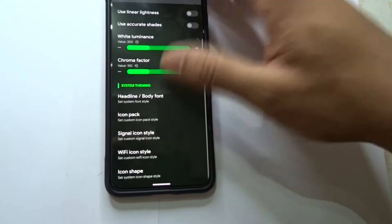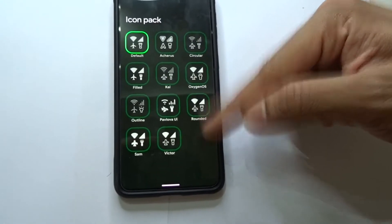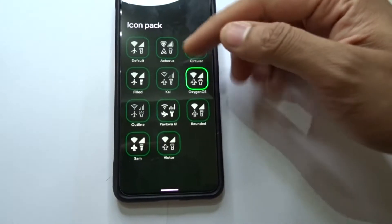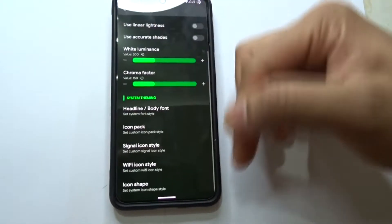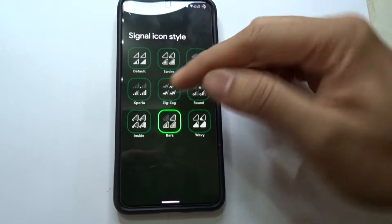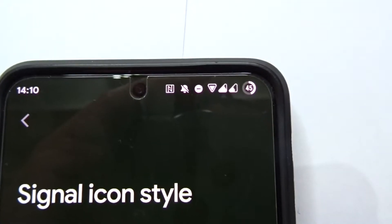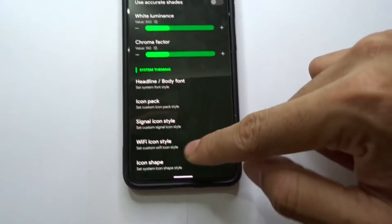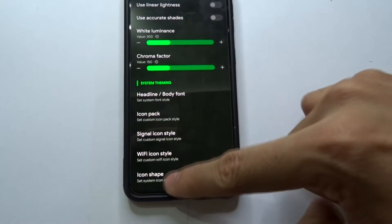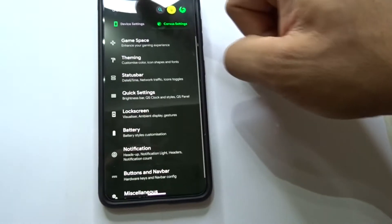You can also change icon packs — signal icons, OxygenOS icon packs, and many different options. There are zigzag lines, or other styles, or a simpler one — it's up to you whichever icon pack you like. There are also default icons you can change.